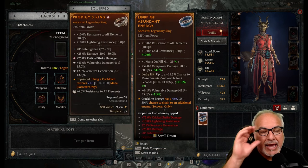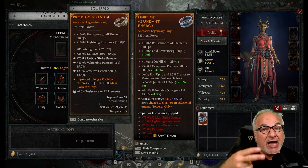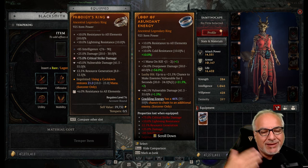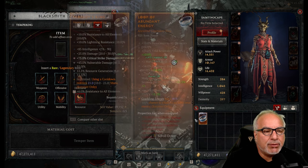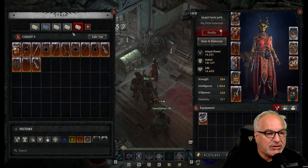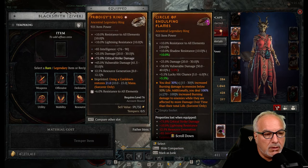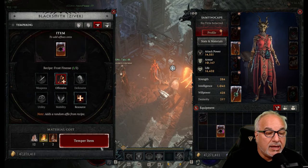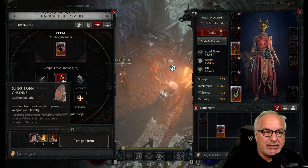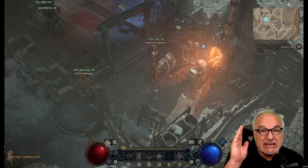I can either accept this and live with only one tempering affix when I could have had two, but to me this is a bricked item. This is how you can juice up your gear with tempering. There is a material cost, but there is no gold cost — it's just the materials. Salvaging your gear is important because that's how you get the salvaging mats.